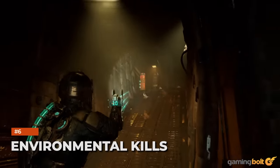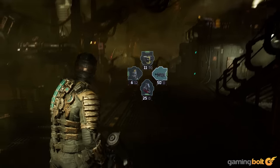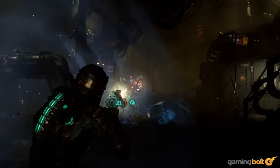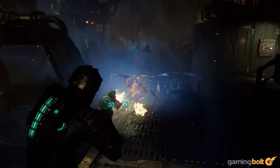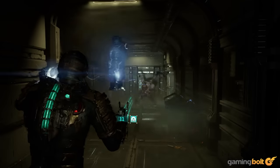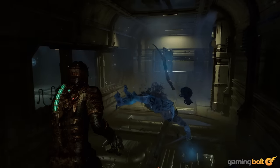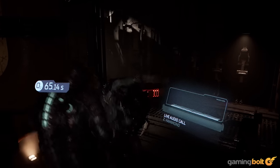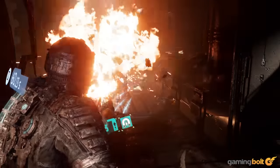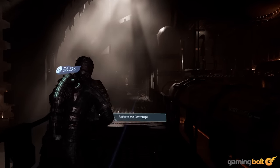Environmental Kills. Using your environment to your advantage can also be a pretty useful strategy in Dead Space's combat, and the game lets you do that in a variety of ways. You can, for instance, launch stasis cells at enemies to freeze them in place without having to use up any of your own stasis charges. While picking up objects in the environment using Kinesis and throwing them at enemies can also buy you precious seconds in tight situations. A well-placed shot to make an exploding cell go off can also help you take out multiple enemies at once, while things such as large fans and pipes can also be used to impale enemies or chop them into pieces.